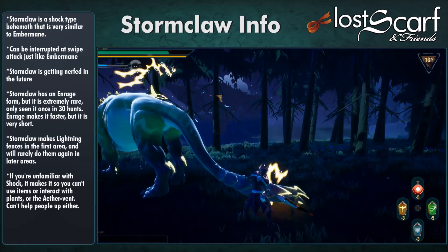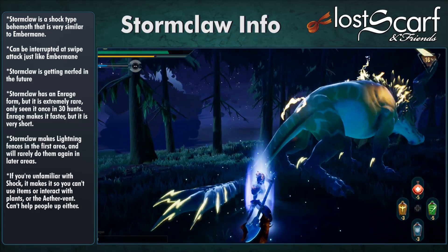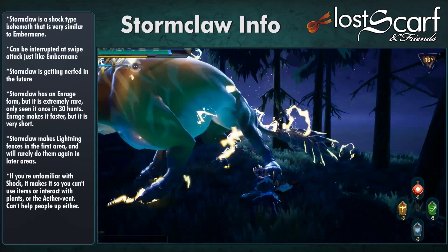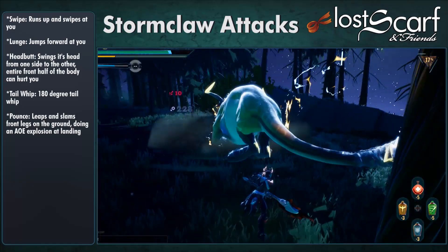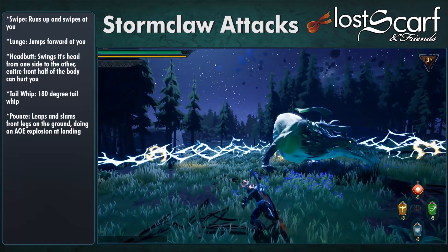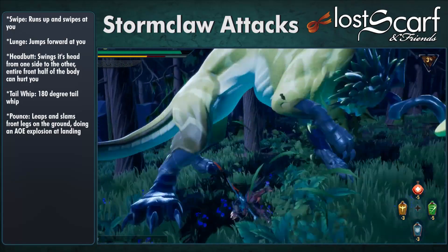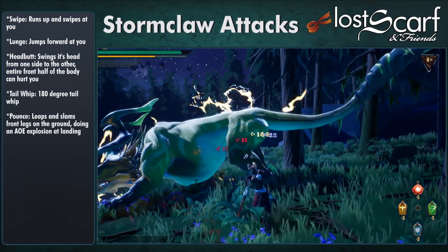Stormclaw makes lightning fences in the first area and will rarely do them again in later areas. If you're unfamiliar with shock, it makes it so you can't use items or interact with plants or the aether vent for the duration. Its attacks include the Swipe, where it runs up and tries to swipe at you; the Lunge, where it jumps forward at you; and the Headbutt, where it swings its head from one side to the other — it moves its entire body, so the front half can hurt you.